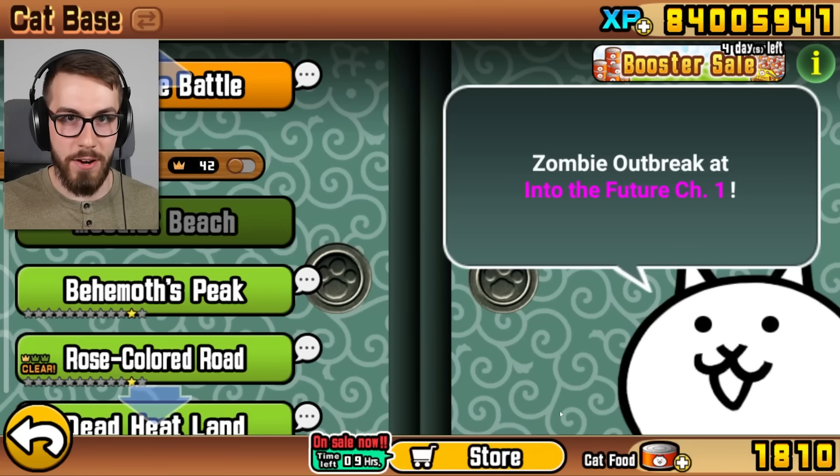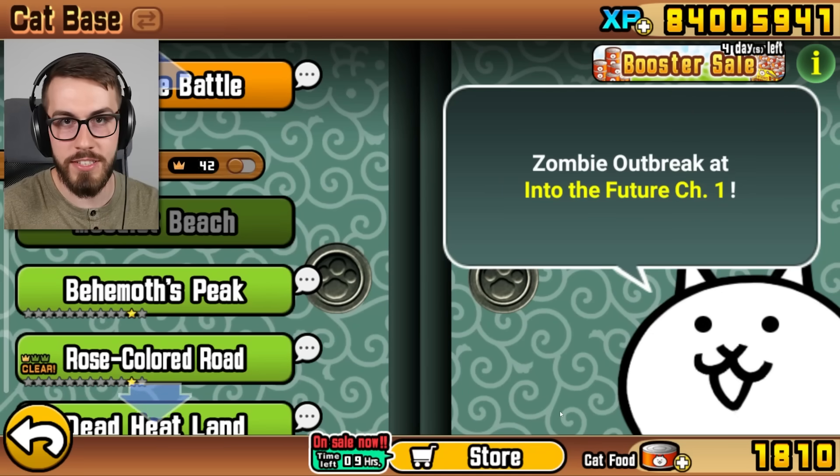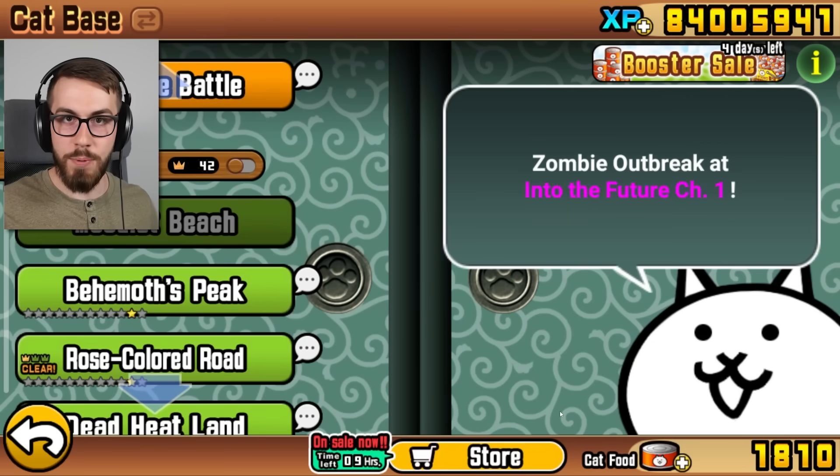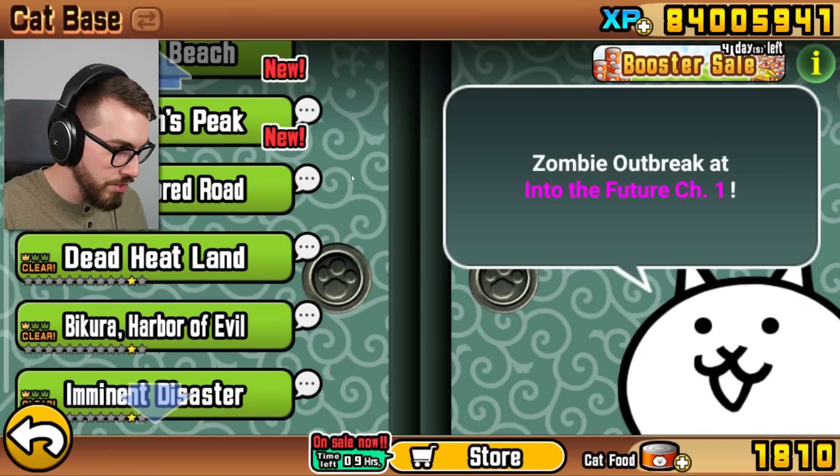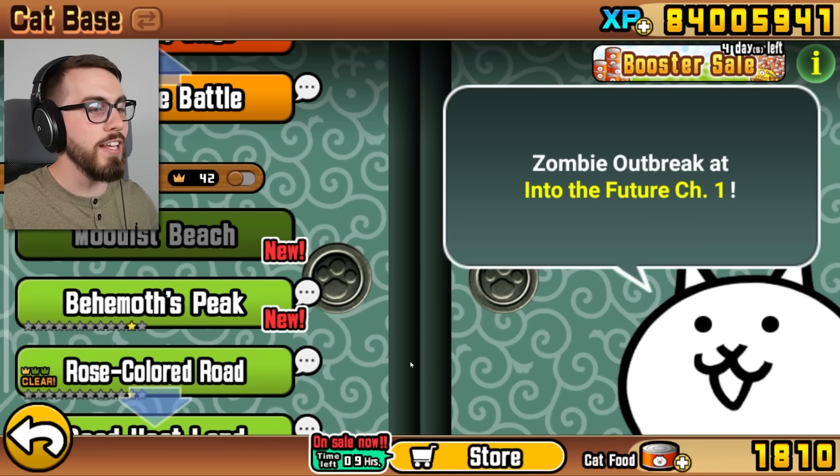Hey guys, welcome back to BattleCats. We've been making so much progress in this game lately. On Tuesday we did a stream where we completed a few more chapters in Uncanny Legends, and now we're at Behemoth's Peak. This is where we're gonna unlock the next legend unit in the game, Elder Beast Nala.